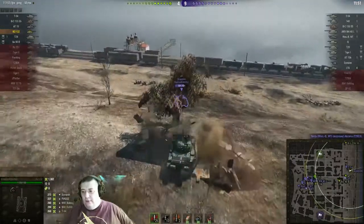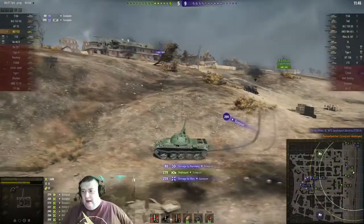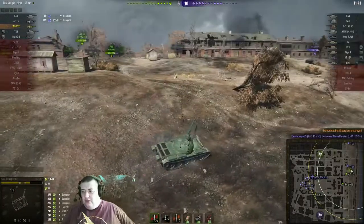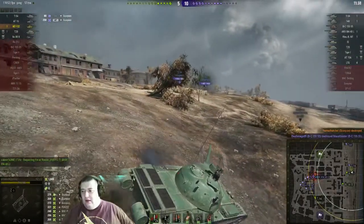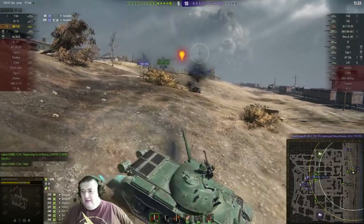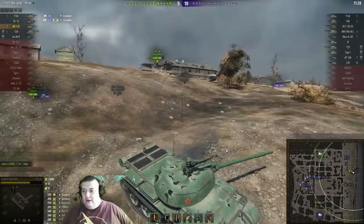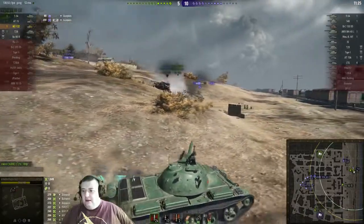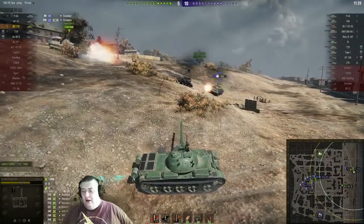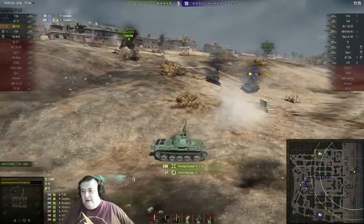He isolates the T-54 from the Scorpion, goes straight after the Scorpion, and ram kills him — putting the T-54 in a situation where he gets shot at by the AT-15. The AT-15 is on his tail now, and it's the T-54 that's in a bad spot. T-54 fires, Bob pops out and takes a shot, but he was auto-locked and not aiming. If he'd been aiming he would have hit the tracks and actually done damage.